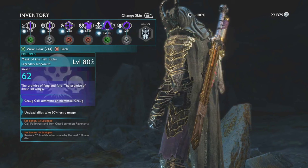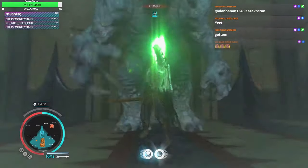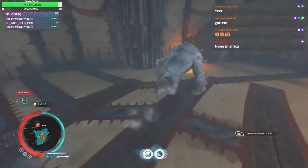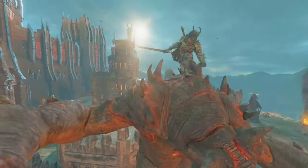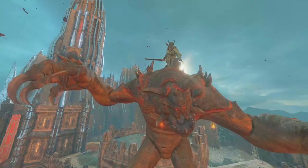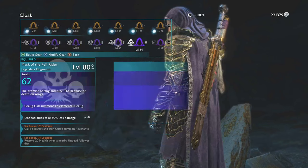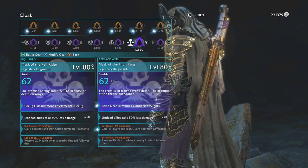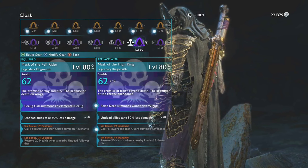Next up we have the helmet. I usually go for the mask of the Felrider, mainly because whenever I summon a grog, it summons an elemental grog which is completely badass. You get these helmets whenever you finish the campaign, whenever you finish the game, and you also have to finish all of the final raids on all of your forts to get these special helmets — basically to get the true ending of the game. Whenever you do this you'll get a few of them. You can see this one summons some Gondorian Whites, which is very cool as well.